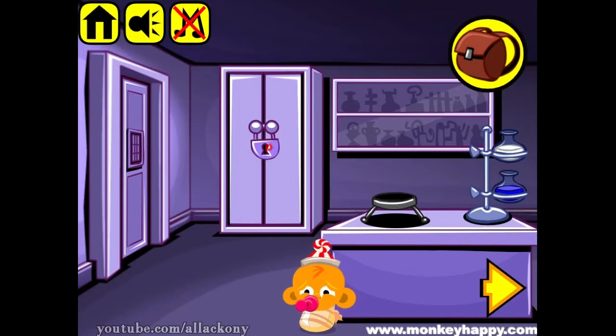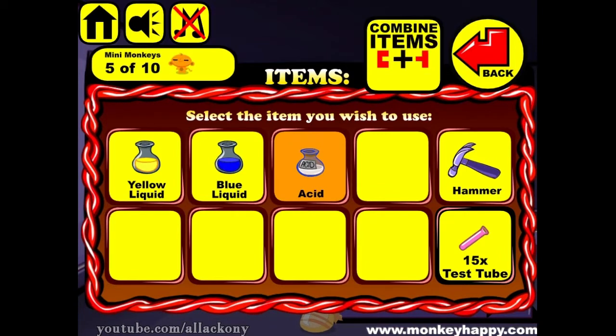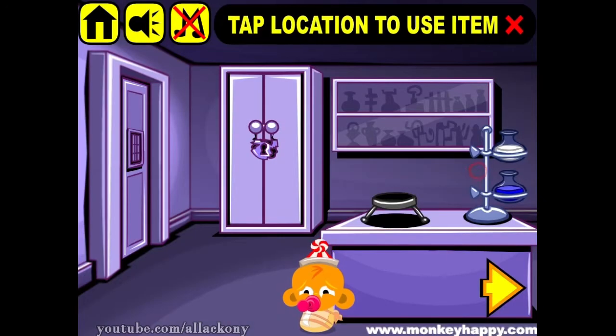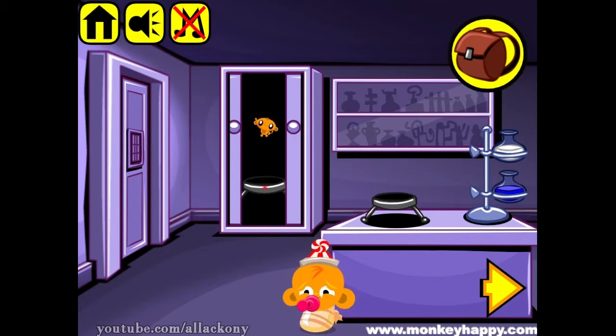We need to open this lock. We don't have a key, but instead we have a chisel. So I chisel it out and use a hammer to break the lock. Yeah, I got it.